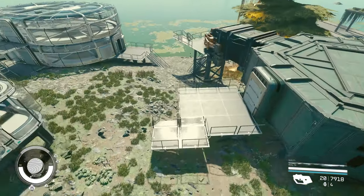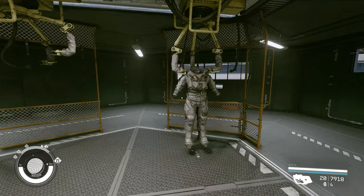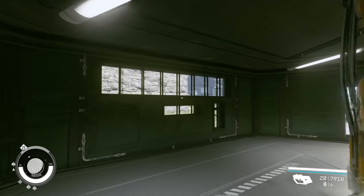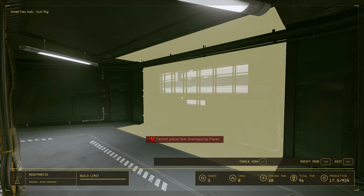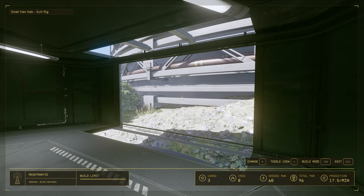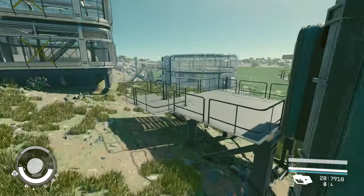Let's take a look at the hex hub — we have one of the doors installed here. What's different about this hex hub is what you have in the middle: a suit space location. In case you're wondering, the walls — you can still go into the menu and change them. If you do not want a solid wall and want to put windows instead, you can go to edit and change it to the window you like. There seems to be a glitch here — it opened unexpectedly, so let me get back in.